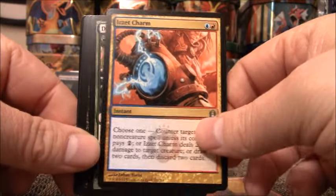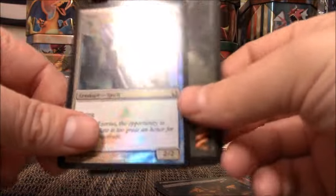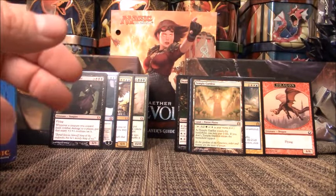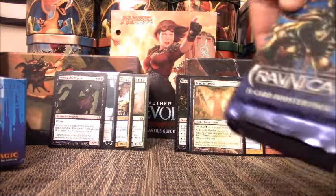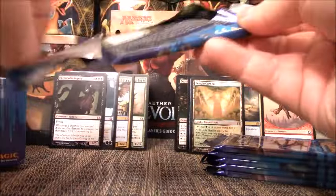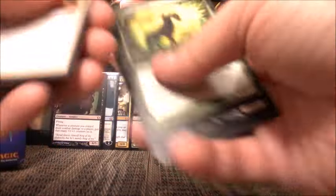Then we have Izzet Charm, Dryad Militant, Desecration Demon. I think we have a foil — Vassal Soul. Not worth a thing, maybe $0.50 because it's a foil. Last six packs here and then we are all done. At the end of the video I will go through all the good pulls and determine if this box gave me a profit or a loss.